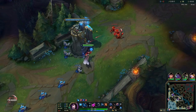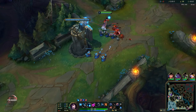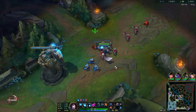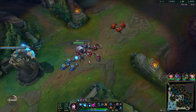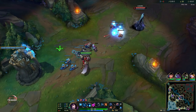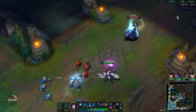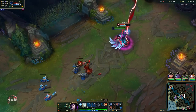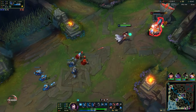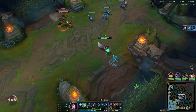Hitting that E can be really hard because it is a skill shot, and your Q is a skill shot as well, so you have to be really good at predicting how the opponent is going to dodge. A lot of the time when they are running away, you can try to aim the E right behind them — like I did with the Lissandra right here. She tried to sidestep it so she ended up walking straight into the E. That's a way you can use it.